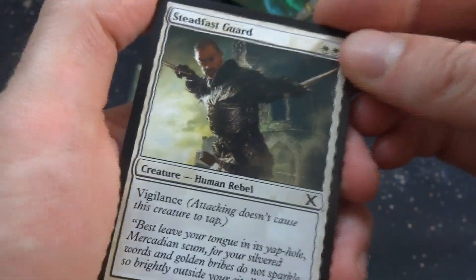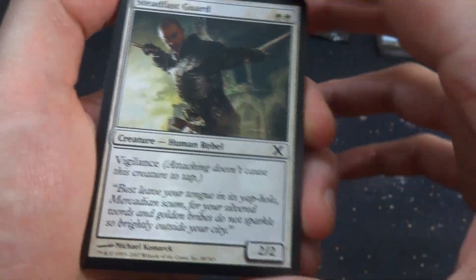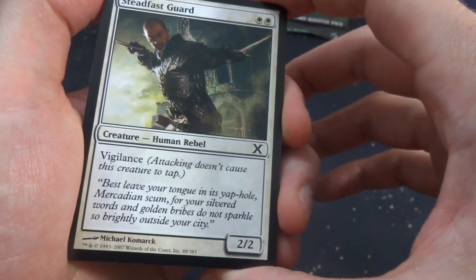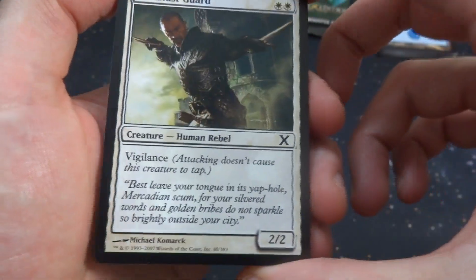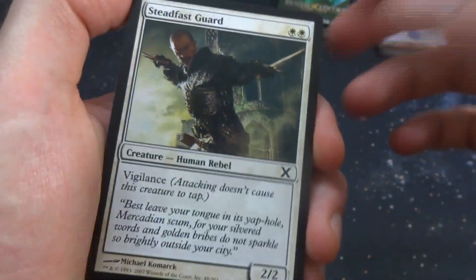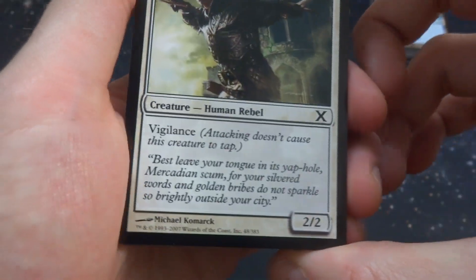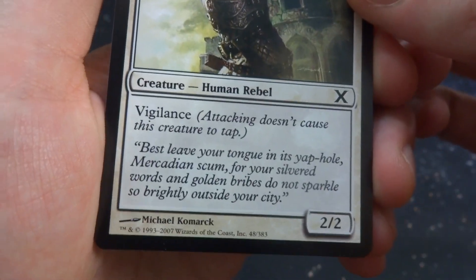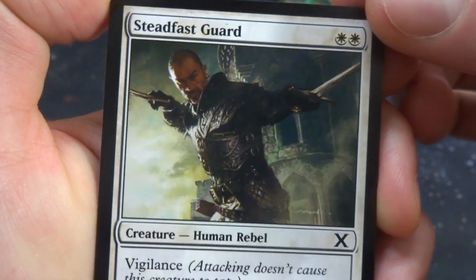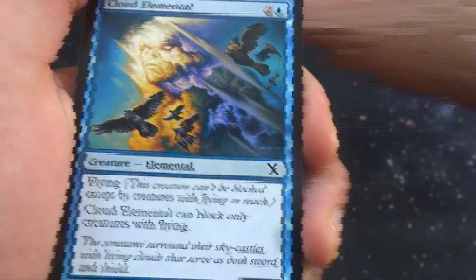Got Steadfast Guard — this is where they changed from white border to black border. I believe editions 6 through 9 were white border, though I could be wrong. Got Steadfast Guard: two white, creature Human Rebel with Vigilance — attacking doesn't cause it to tap. It's a 2/2 by Michael Komarck. He's just hanging out there with two swords, pointing both of them at you, double wielding.